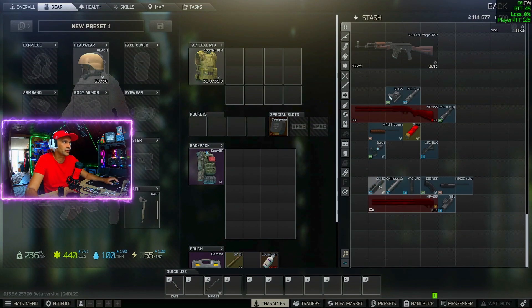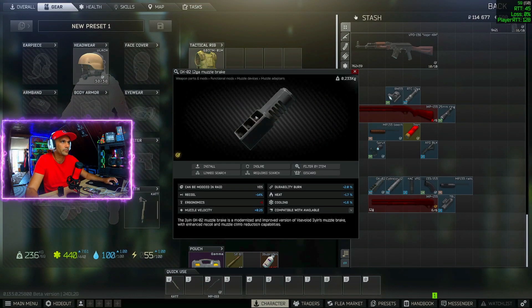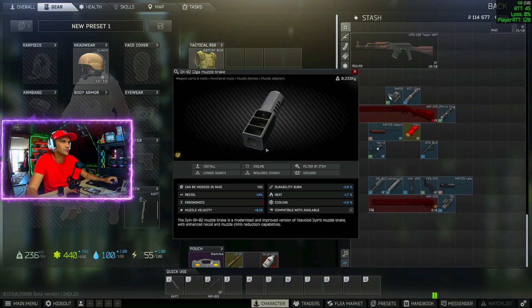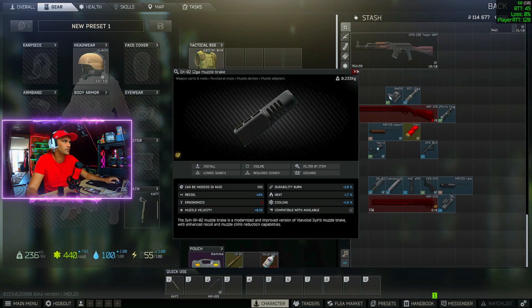The parts that you are going to need — one crucial part is the GK-02 muzzle brake. There is no barter for it and you cannot buy it from any vendor at this low level, so you have to find it in raid somehow. A lot of the scavs have this muzzle brake on their shotguns, so always make sure to check the scavs, because this is one crucial part which you cannot buy and you will have to find it in raid.